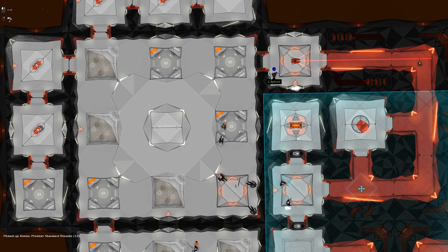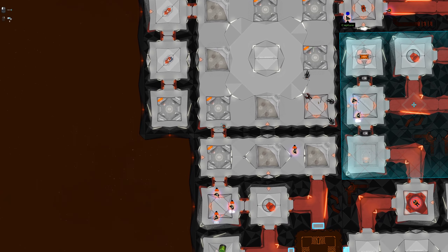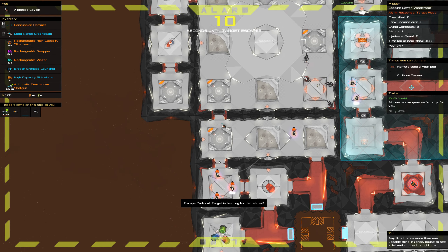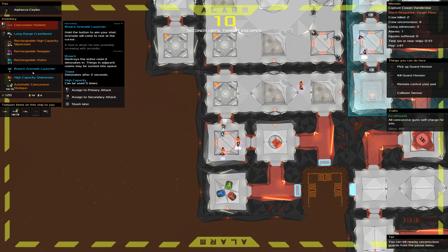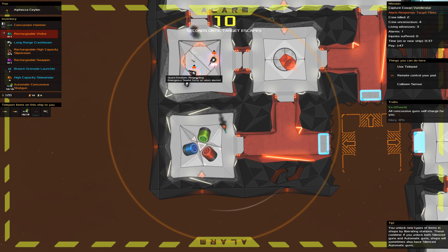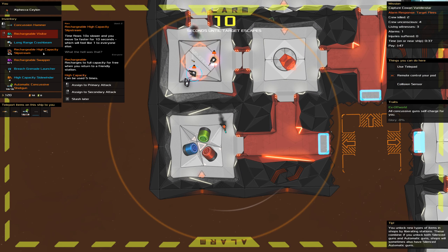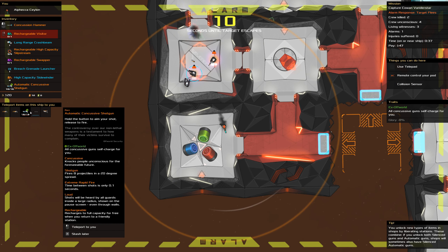A crashed or destroyed teleporter simply doesn't work. Pretty intuitive. But a subverted teleporter is where things get a little bit more interesting. A subverted teleporter can't be a source of reinforcements, but can still be activated shipside. However, instead of letting your victim reach safety, instead it surrenders them to the embrace of the Void Mother, though close by the ship, allowing you to quickly and easily scoop them up.